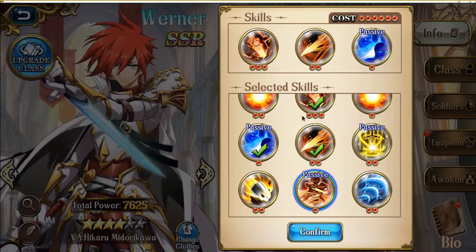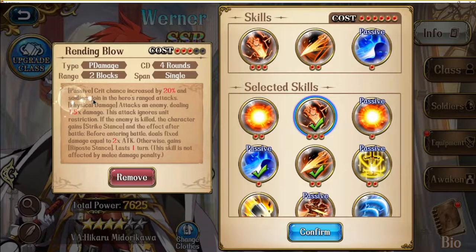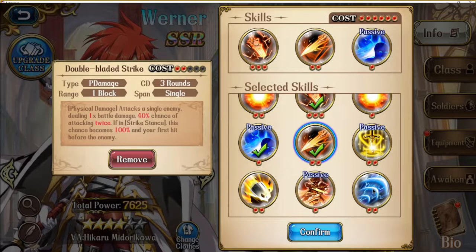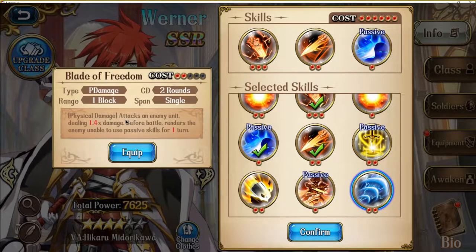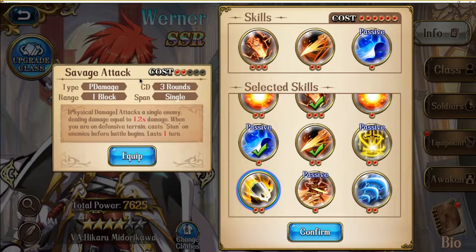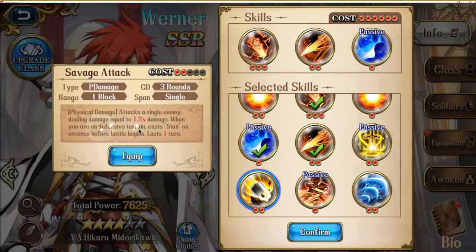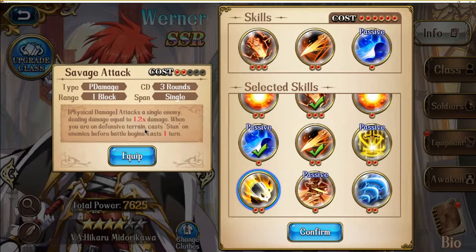From his skills, you will basically always bring the 3-cost skill because the passive allows your soldiers to hit alongside your hero. For the 2-cost slot, it's usually a choice between Double Bladed Strike or Blades of Freedom if you want to kill someone with a passive revive. Savage Attack can be a niche pick against specifically Himiko, but because it requires defensive terrain, it's very hard to use in actual combat and I would not recommend it as your primary answer to Himiko.